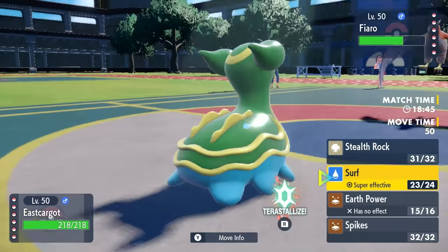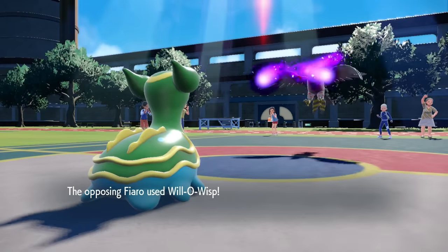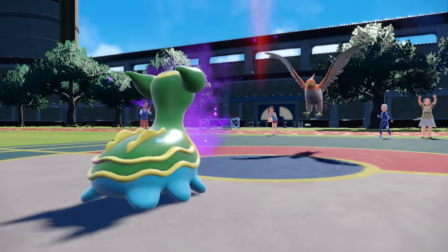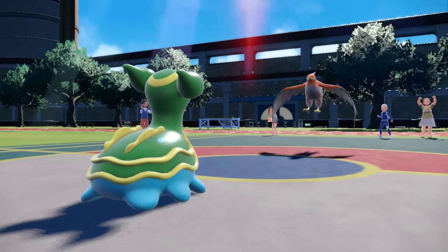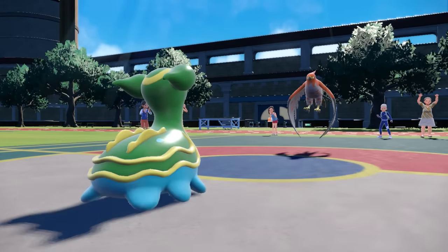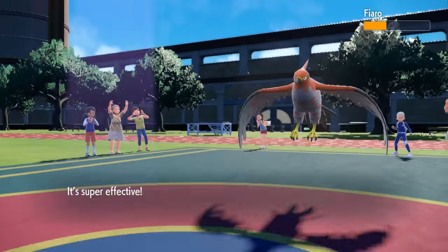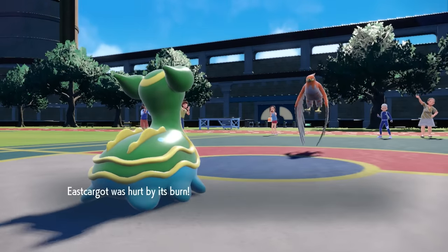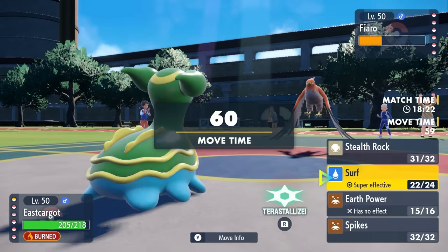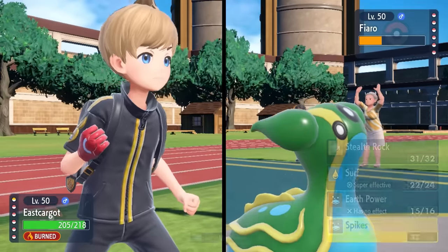While I want to maintain my Stealth Rock, I kind of want to scout and see what this wants to do. They actually end up going for Will-O-Wisp - they probably expected me to switch here. But honestly Gastrodon walls this thing and Surf, even in the sun, is going to slowly whittle it down. I still don't really know what it wants to do. I imagine it's like Tailwind, some Defog action. I decide to go for Spikes as they actually just Roost.